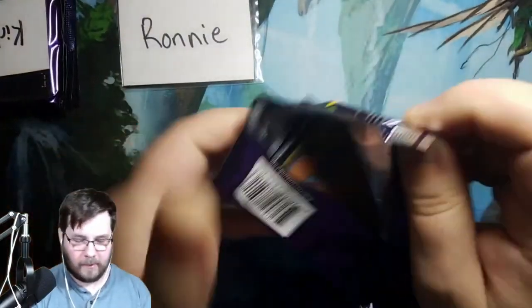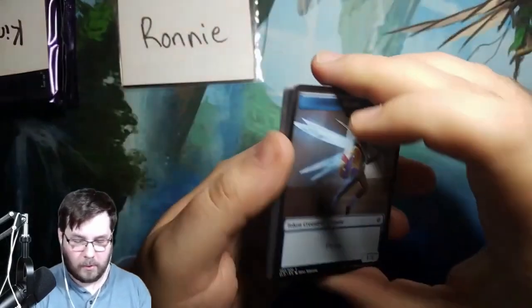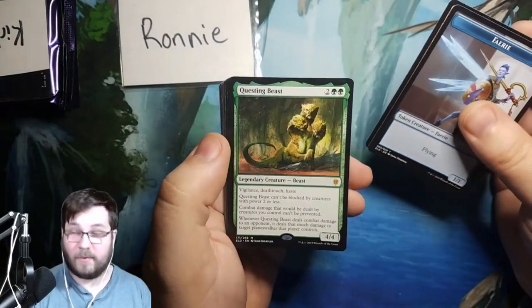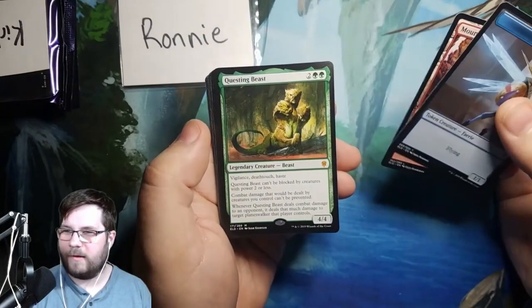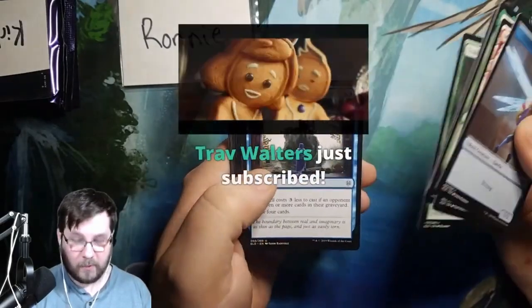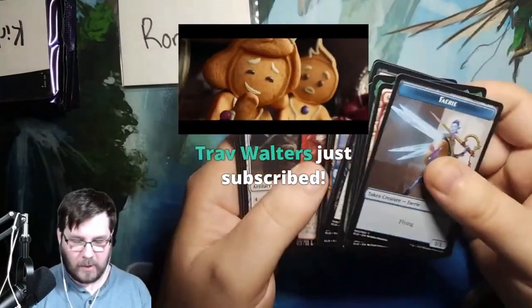Last pack for Ronnie — good luck. This is your last chance for a Henge, Ronnie — that's what we're looking for. Fairy Token — that's pretty cool. Questing Beast — still a good mythic. It's got a wall of text on it, but cards keep getting more and more text — this actually doesn't look that bad anymore. Grumgully. Trail of Crumbs into the Story. Trav Walters — thanks for subscribing. If you're in chat, make sure to say hi.